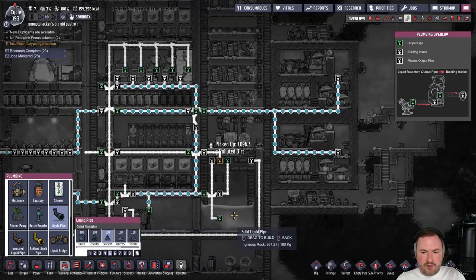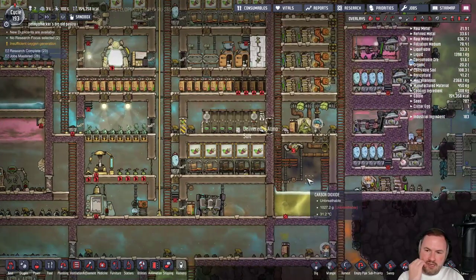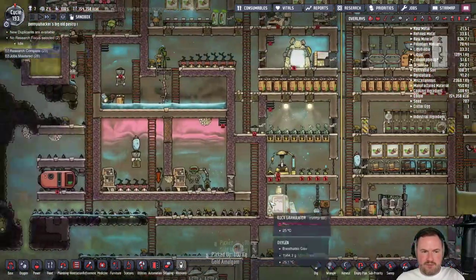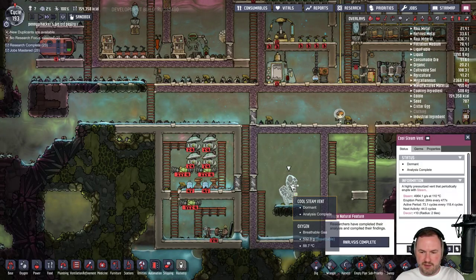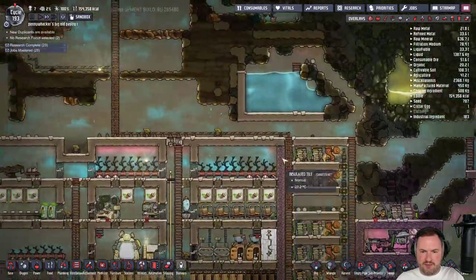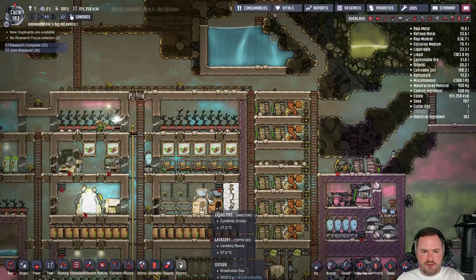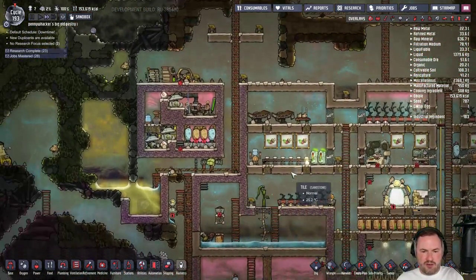What are we doing with this water in here? We're using this water for these electrolyzers. The electrolyzers are kind of like a heat deleter — they can take any temperature water and output gas at a set temperature, so we can delete a lot of heat. We're going to feed the electrolyzers with water from down here once we get this going. We could also clean up polluted water — turn it into normal water, then use a tepidizer to clean it up and a germ sensor to make sure it's germ free before we pump it.